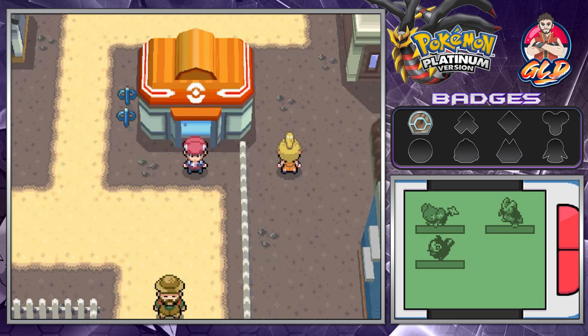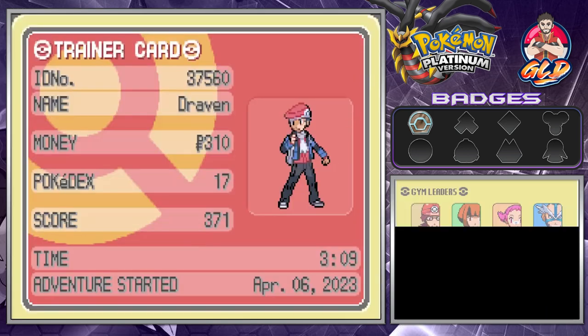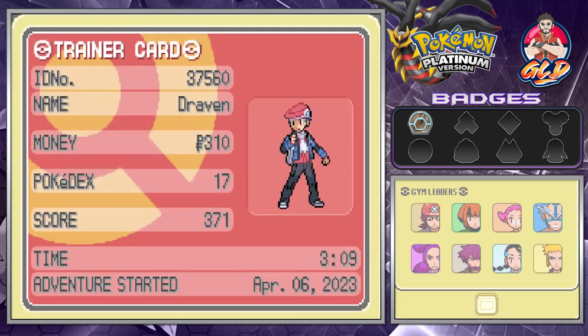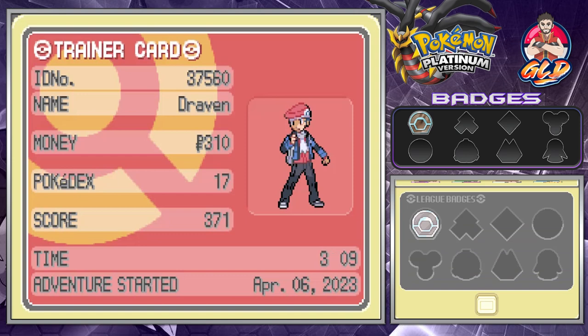What's up guys, it's me your host Draven and welcome to another episode of our Pokemon Platinum Walkthrough. In our last episode we won our very first gym badge. Let's take a look at it — I'm going to use my clicker to open this ticker. Look at that, we got ourselves our very first badge. One thing I really didn't like about this game was how we had to shine it.